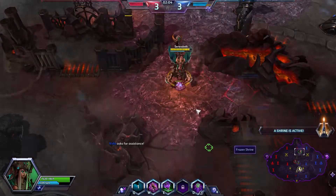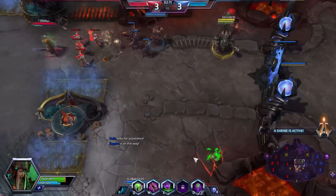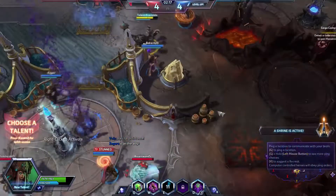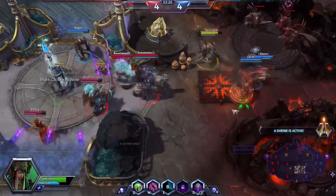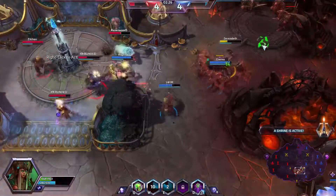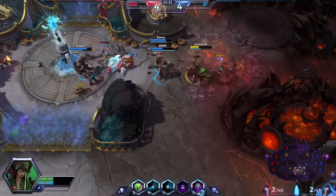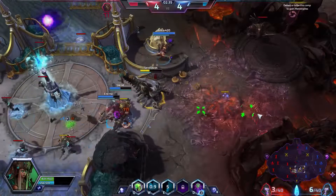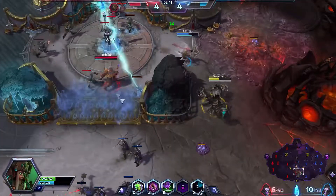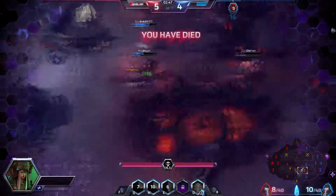We're going to sit up here for just a second and then rotate. I'm on my way team, I'm going to be just a little bit late to the party. I'm going to drop the pods down there. We're taking Venom Spines for this talent — it increases our attack range and applies a poison that deals damage over time.